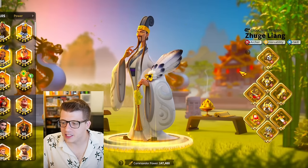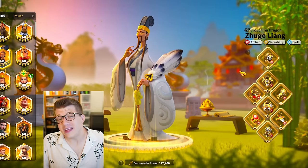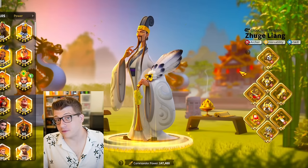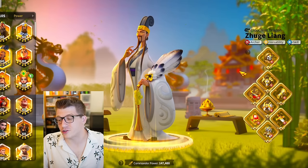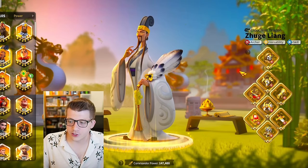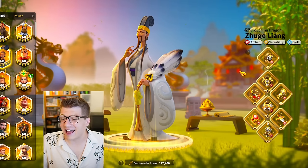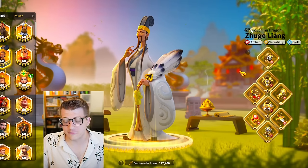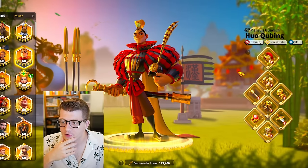Moving on to Zhuge Liang, we can see full special talents on literally everything in the kit. We even have Iconic tier 2 for the KvK weapon, Iconic tier 5 for the boots - very important, as this gets you the extra march speed for archers which they desperately need. We have Iconic tier 2 for the chest, legs, and ring, Iconic tier 5 for the dagger, and Iconic tier 3 for the gloves.